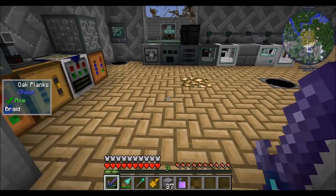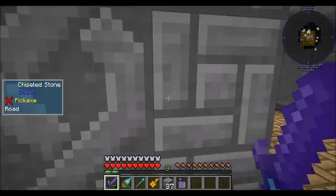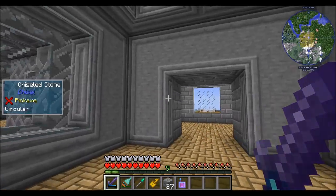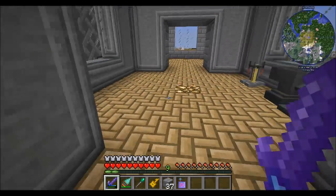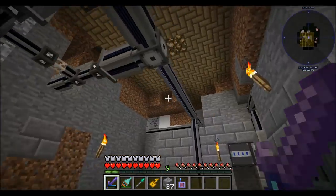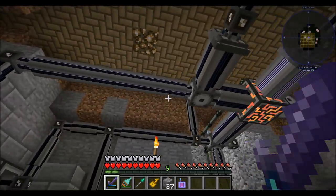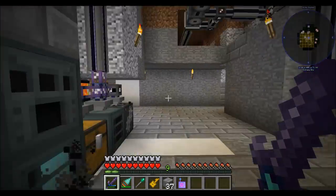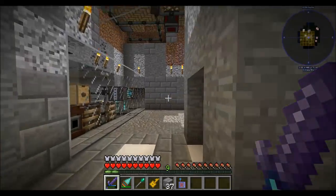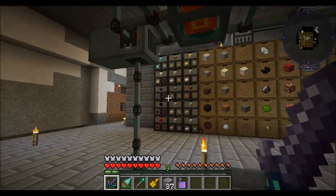Hello everyone, this is Direwolf20 and welcome to episode 57 of Direwolf20's Age of Engineering series. You might notice a little something different in this room — there's a missing wall of stuff. Between episodes, as promised, I worked on a little bit of cleaning up of the AE system. I replaced a bunch of wiring with smart cable so we can see channels everywhere. Down here is where I decided to set up my wall of item storage, right down in my generator room.